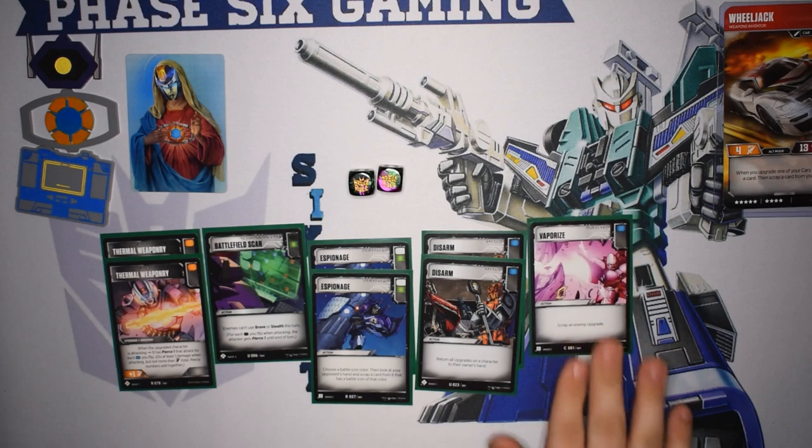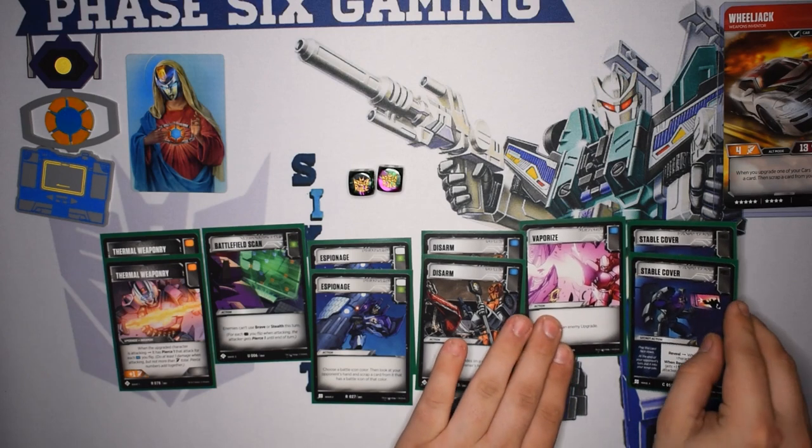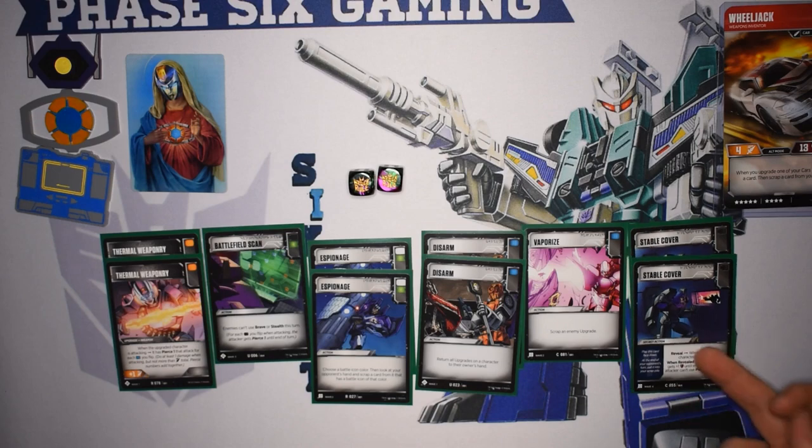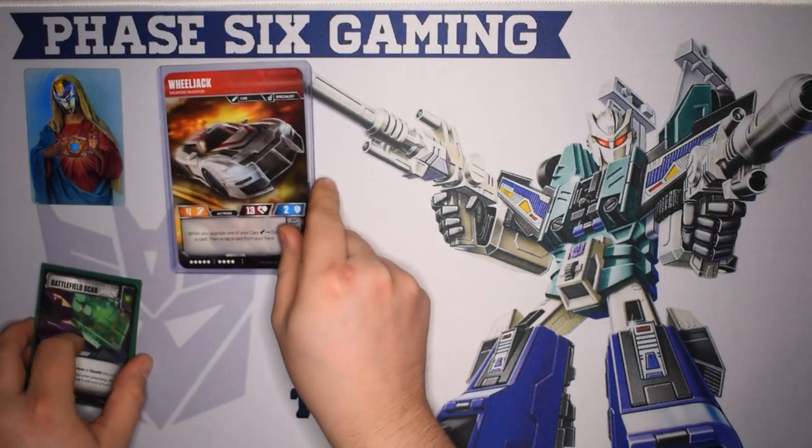And lastly to round off our side deck, Stable Cover. Pierce is heavy in this deck, but it's also just a really strong mechanic and there's not a lot to shut it off. If you're playing a blue-heavy deck, you're normally safe — unless your opponent is heavy pierce, in which case your blue flips do not matter at all. Being able to turn off your opponent's pierce is super important.